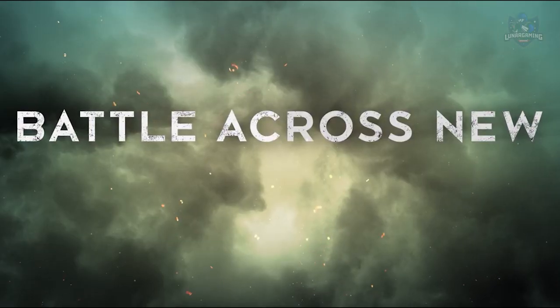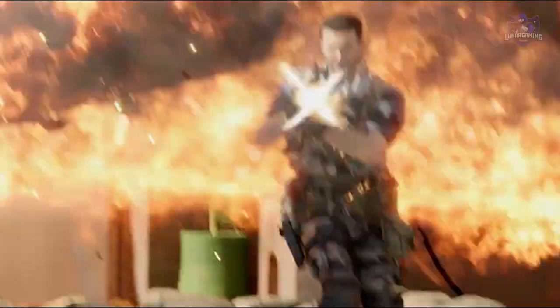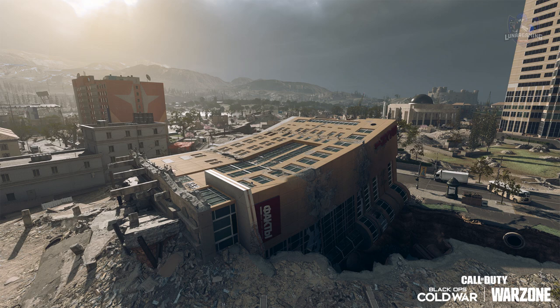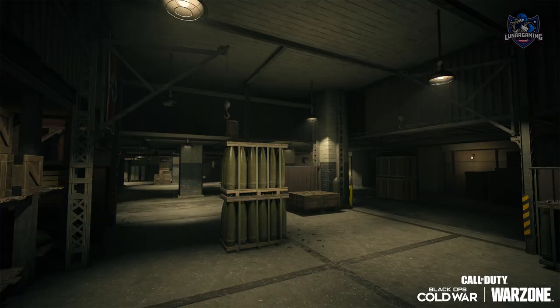We'll begin with new map changes, and with this being the final season before Vanguard, there will be some big changes going on in Verdansk. Cracks and fissures have started to appear around the map with World War 2 bunkers hidden inside of them. These cracks appear mostly in downtown and stadium, with downtown being the hardest hit, and there are even buildings that have been destroyed and knocked over. These cracks have revealed World War 2 bunkers and secret passageways which have been hidden since the end of the war, and you can now access them in Verdansk.